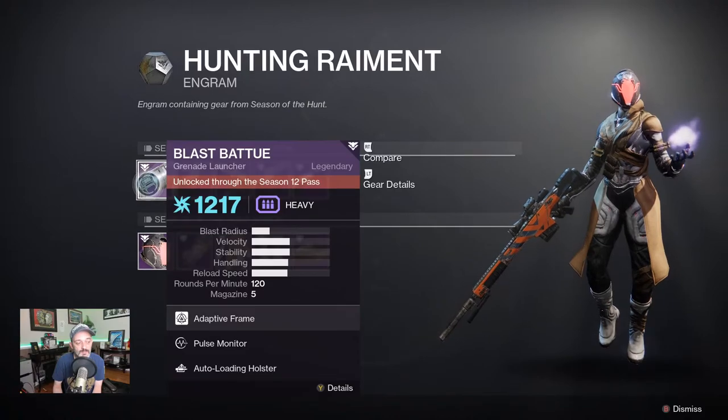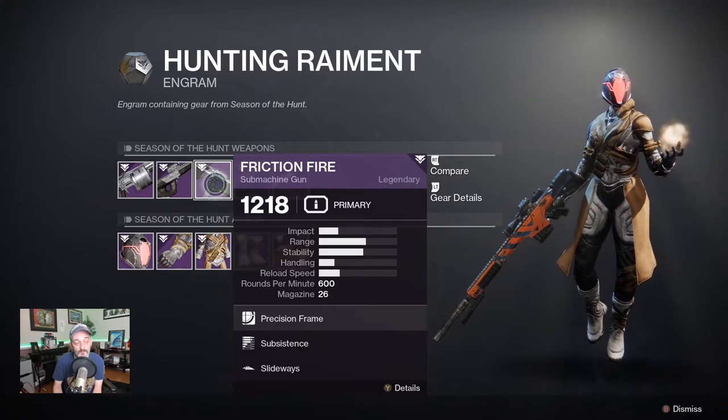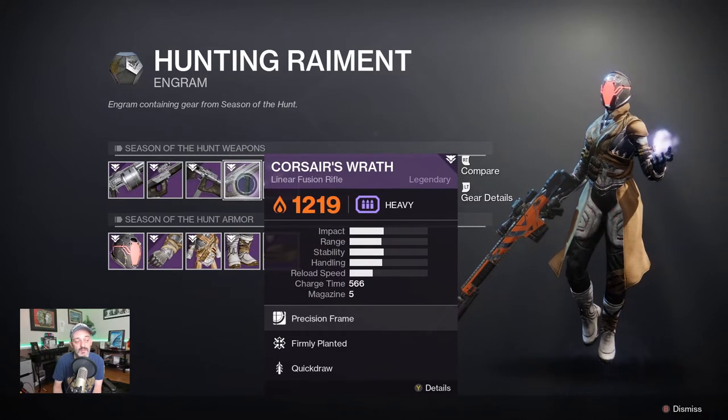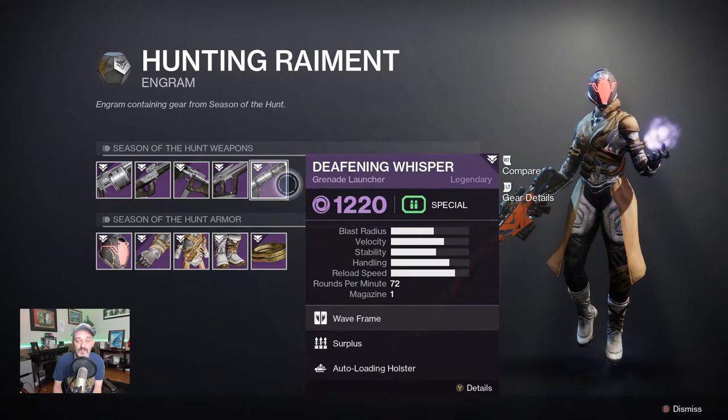The season of the hunt weapons include a grenade launcher, the Royal Chase scout rifle, friction fire submachine gun, Corsair's Wrath which is the linear fusion rifle, and the deafening whisper grenade launcher.